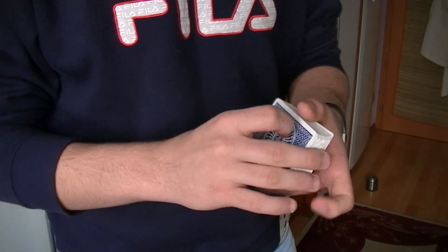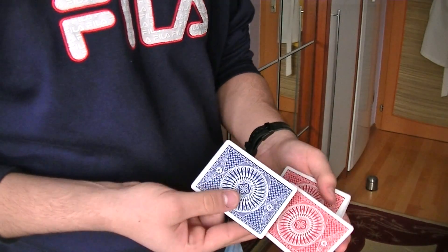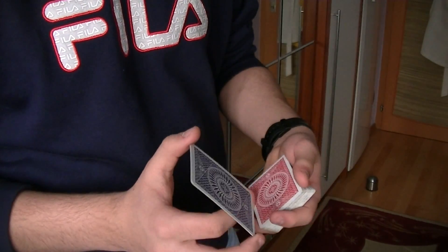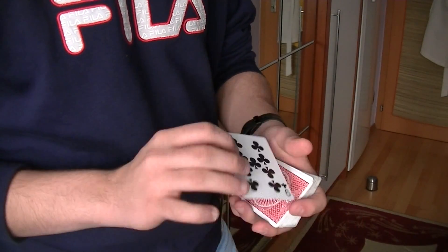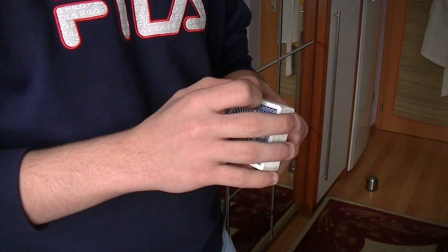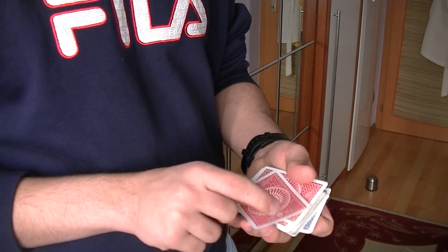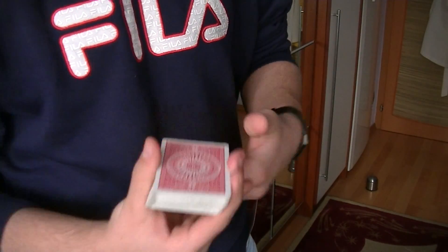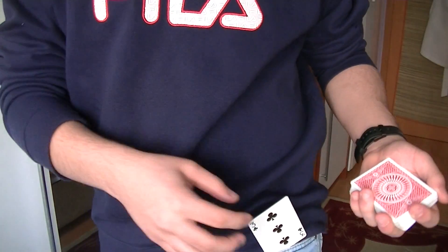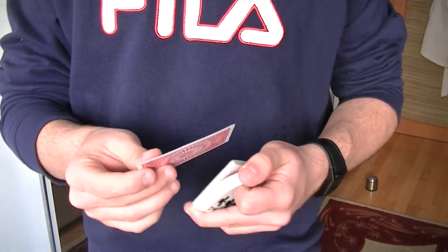At this point you just have to perform any change you wish, but at the end of the change you should have the blue card at the second position, or underneath the pack facing down or up — it doesn't matter. You could perform the Cardini change, the Ego change, or if you have a double-backed card with red on both sides, you could perform the Shape-Shifter change. In my performance I used the Splicer by Zach Mueller, available on Tier 1 on the Wire. After performing the change, spread the cards carefully not to flash the blue card, and say that it changed to red. That's basically the end of the trick.